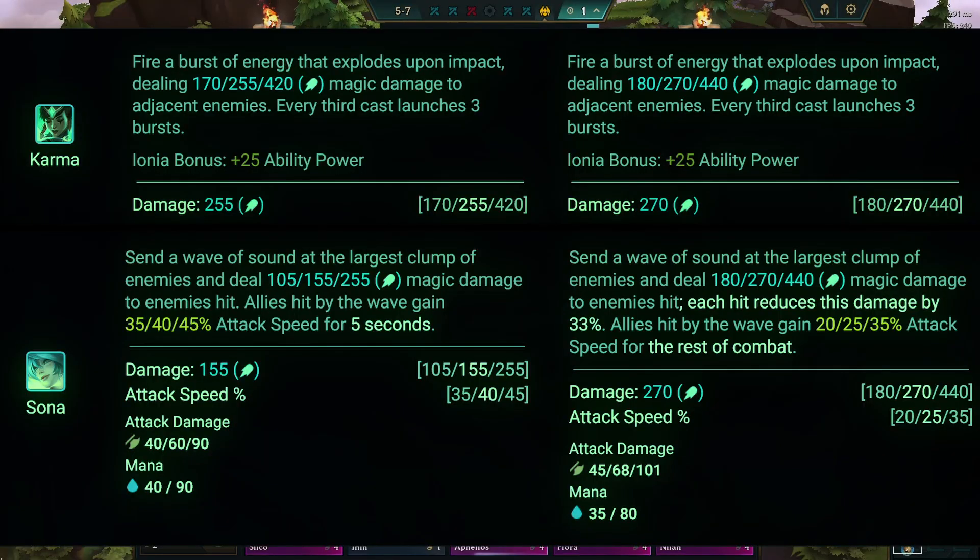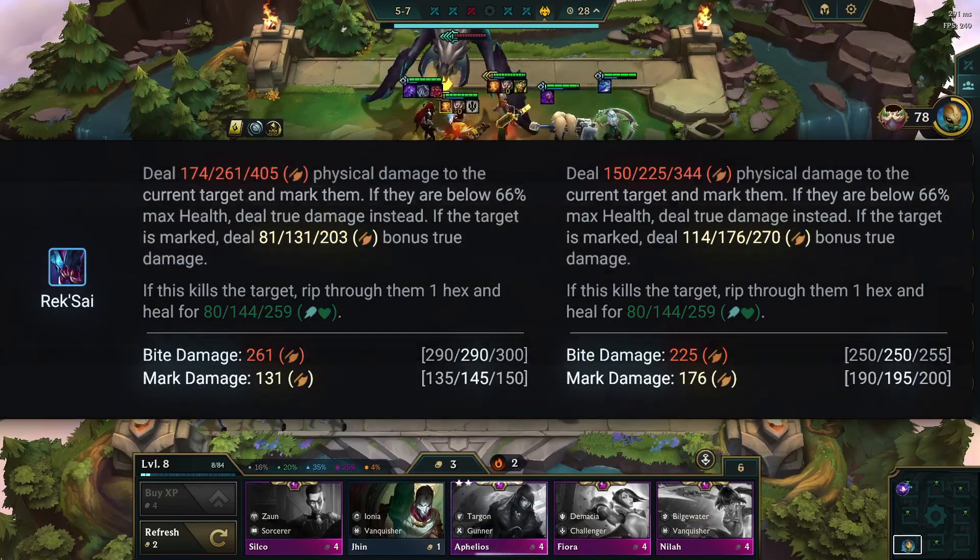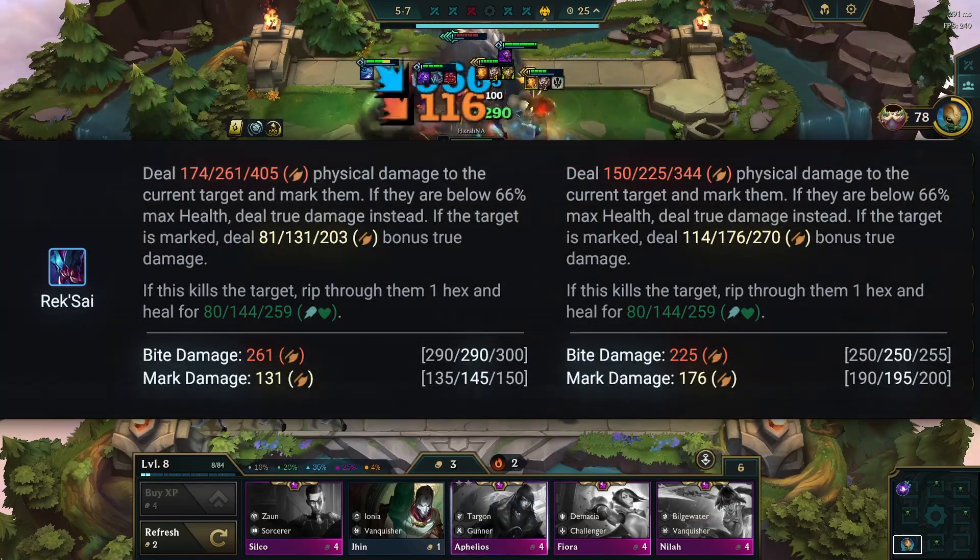Three cost champions. Karma and Sona are on the rise with a buff. Meanwhile, Nautilus and Niko are facing a nerf. Rek'Sai has some changes too, with a nerf to bite damage but a buff to mark damage.